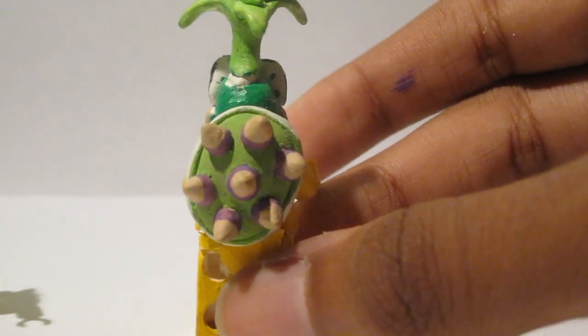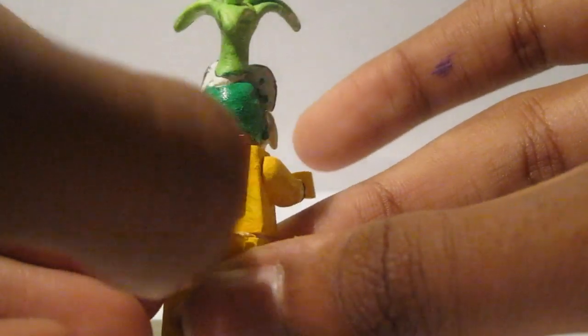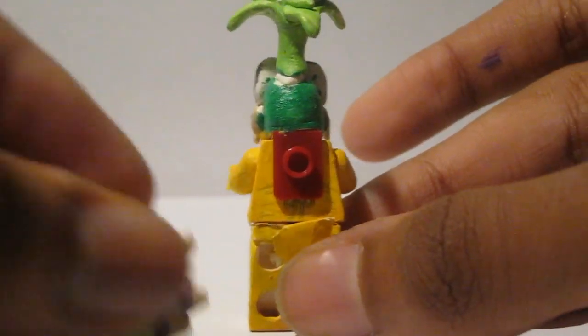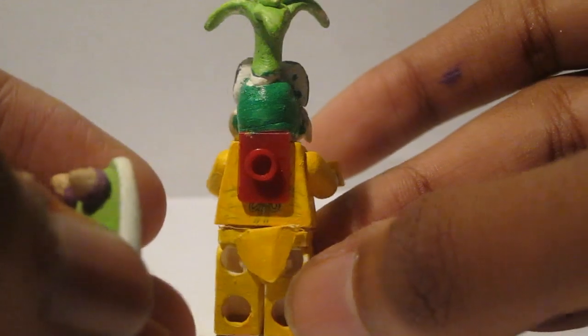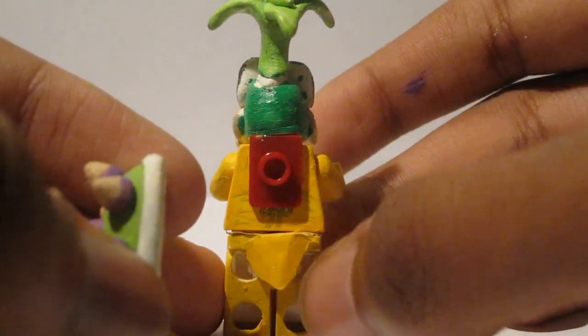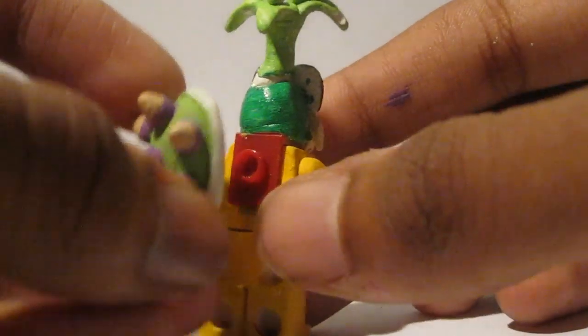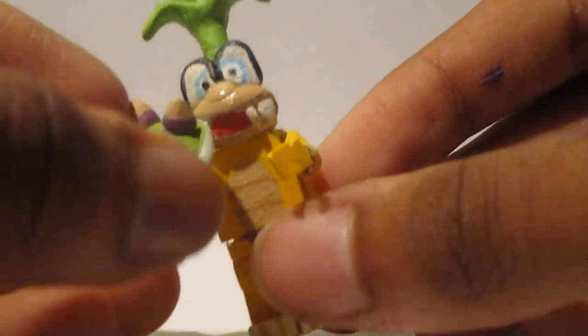The special thing about him is that his shell comes off, and underneath it's just a really ugly red piece. He also has a tail which is just made of paper and loosely hangs there. I can fit the shell back on — it's just like a removable shell, and I can actually make him hold it like an item.